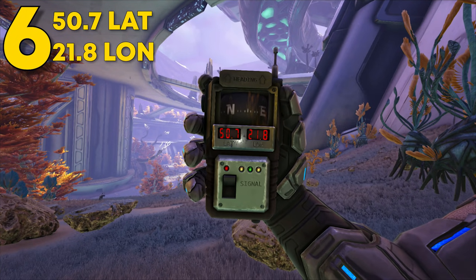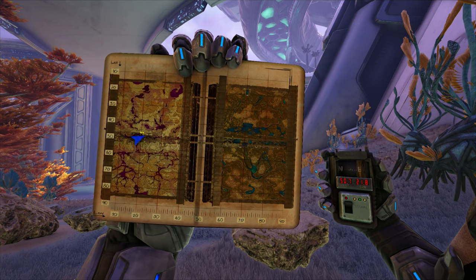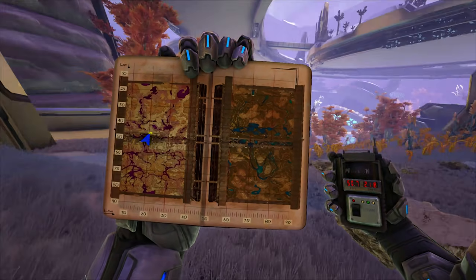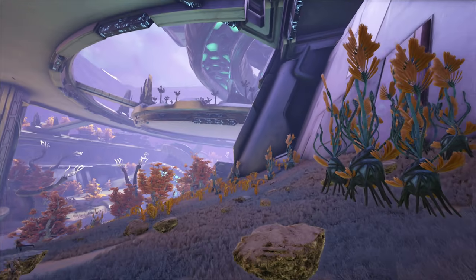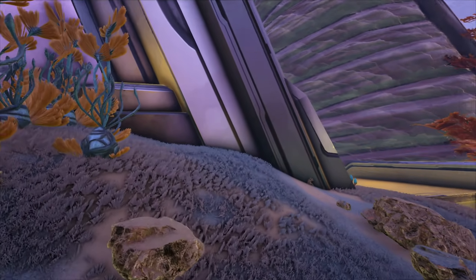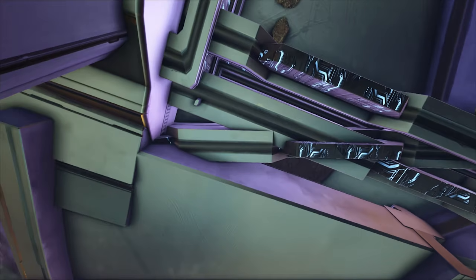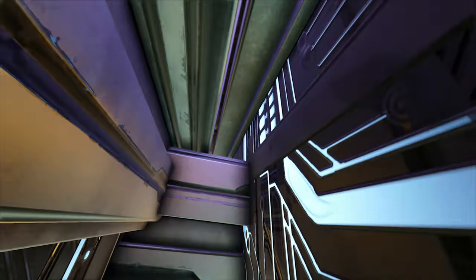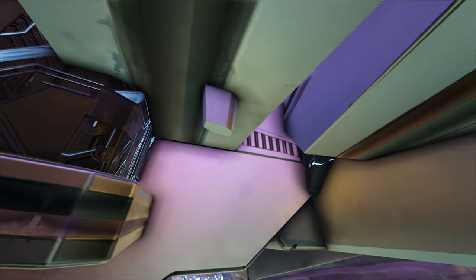Coming up next, this rat hole can be found at 50.7 latitude and 21.8 longitude. Here it is on the map — it's towards the middle of the corrupted area. I actually love this one a lot, other than the magic floating rocks down here — but hey, it's ARK after all. Coming up here, this one is a little tricky to find as there are actually a bunch of different entrances. There's also a smaller bonus one up here that I didn't even see until just now.